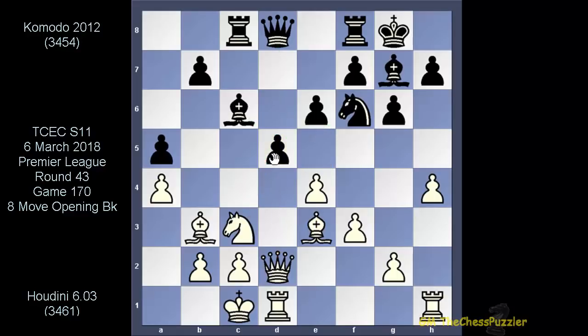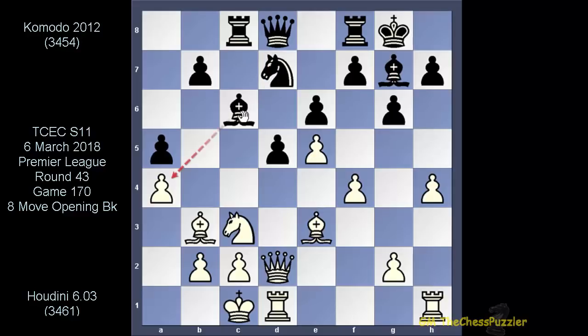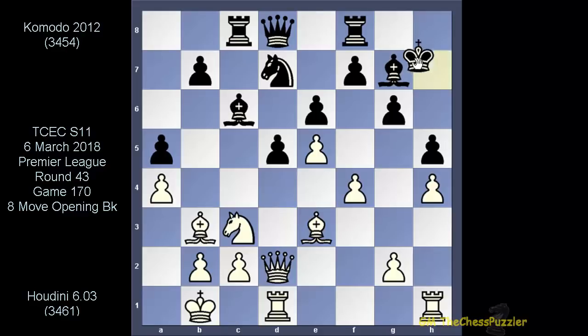Even though Houdini could have gone for h5 first, the engine went long — remember that d5 we looked at earlier? Well this is what Komodo went for, and of course Houdini attacked the knight. When the knight went back, in came this very strong f4. You can already see how some of Komodo's pieces are beginning to suffer — for starters this knight on d7, but most importantly the bishop on c6. Komodo finally got h5 out, but after this essential king move, Komodo too went for a king move. Can anyone tell us why this move is necessary?